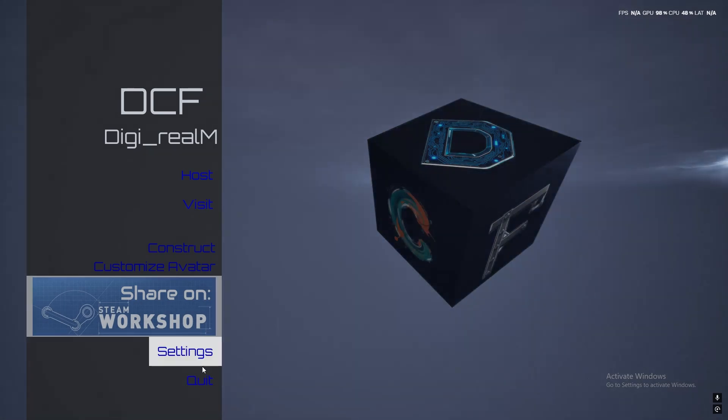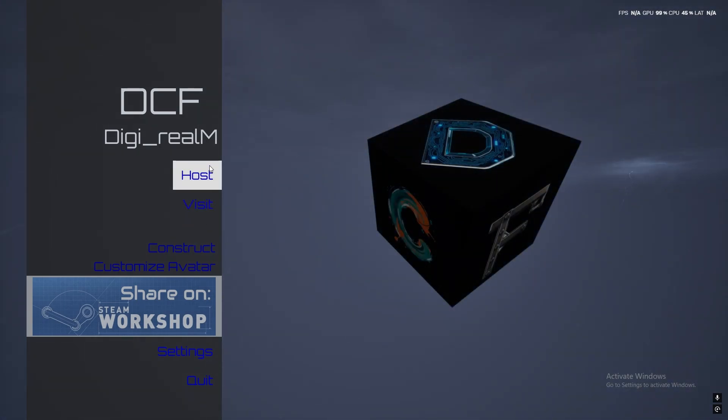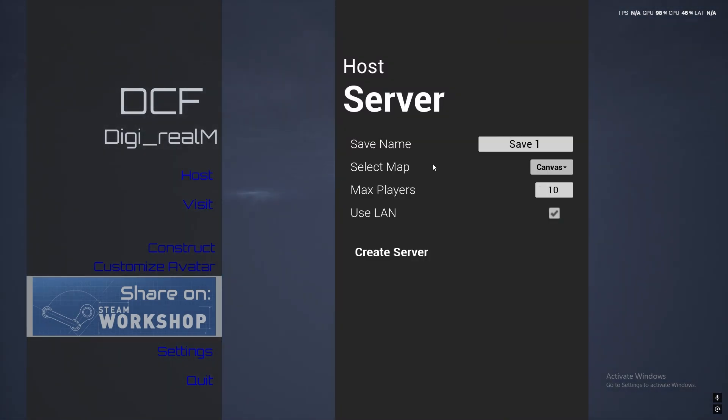Quit and Settings are obviously what they are. Share on Workshop and Customize Avatar are currently not working, but Construct will take you to the start of Construct, though we're not really there yet. The two that you want to look at are Host and Visit. Visit will let you visit somebody else's world, and Host will let you go to your own world.